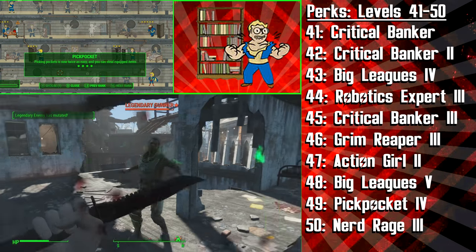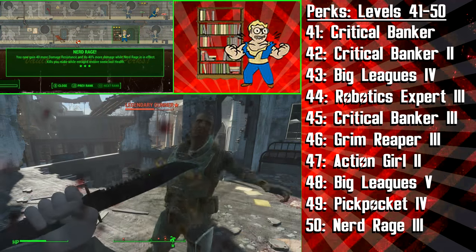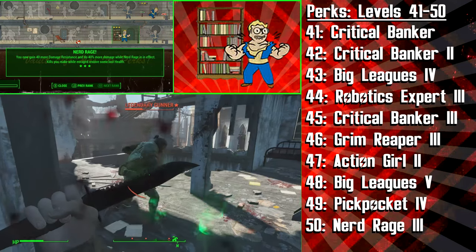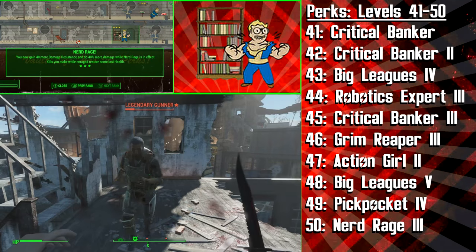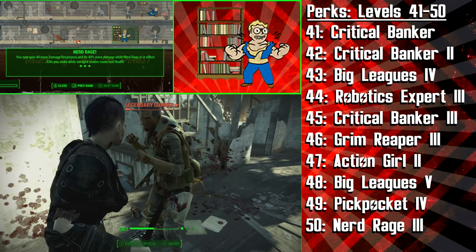Finally, at level 50, we're getting the final rank of Nerd Rage. This will give you the ultimate safety net, giving you +40 damage resistance and making you deal a huge 40% extra damage when your health drops below 20%, which also causes time to slow. Again, this is fantastic for this more vulnerable build, particularly because it allows you to quickly dominate your attackers or easily get away.